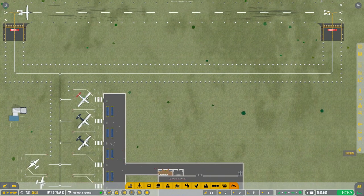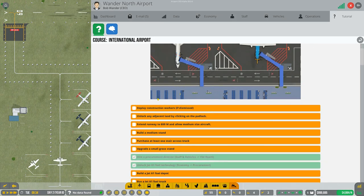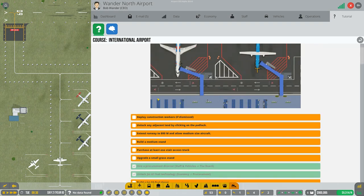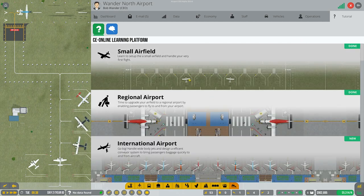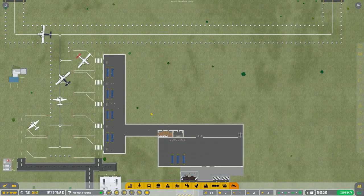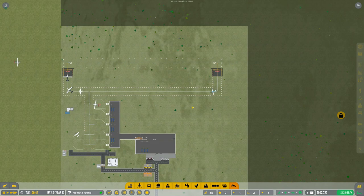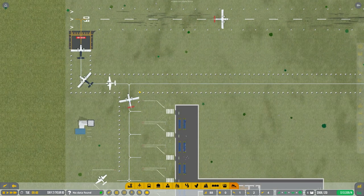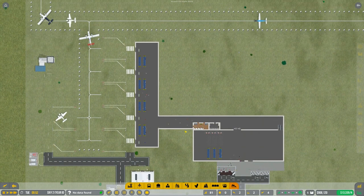I kind of got away from the tutorial because of our crappy income, so I want to go back to it. We finished the small airfield regional stage and we're now on the international airport. The original plan calls for unlocking this area, expanding our runway, and then getting some medium flights - because right now these are all just small stands.